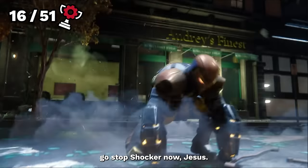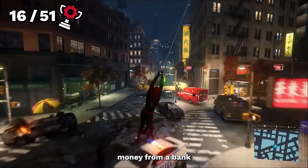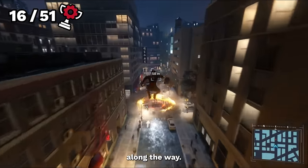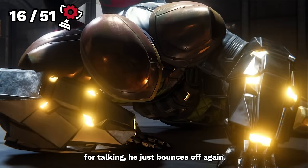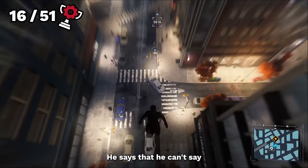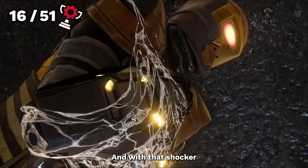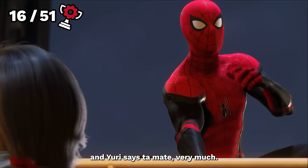Alright, fine, we'll go stop Shocker now. When we arrive, Herman has just stolen money from a bank and is trying to bounce his way to freedom, and we have some light banter along the way. We tackle him to the floor, but since he is not in the mood for talking, he just bounces off again and we follow suit. With the police watching his every move, we ask why he is stealing again and he says he can't say a thing about it. Fine with us — so we just tackle him to the floor again, and with that, Shocker is officially diffused. He is once again arrested, and Yuri says thanks very much.